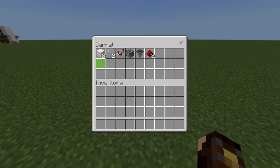For each slice you'll need eight building blocks of your choice, two glass, a comparator, a crafter, a hopper, and nine redstone dust.